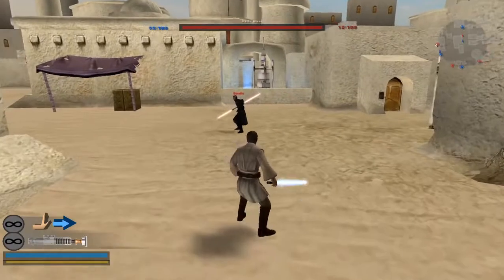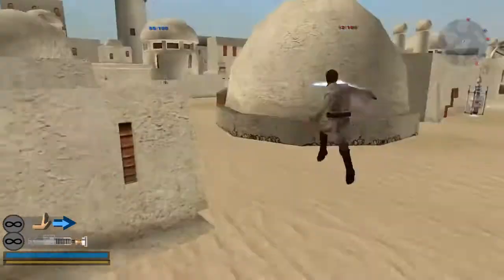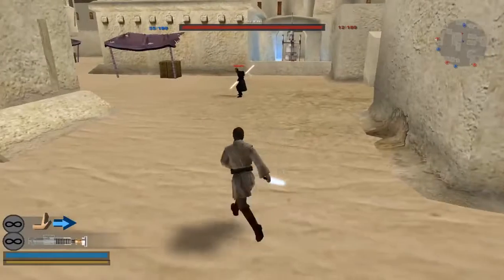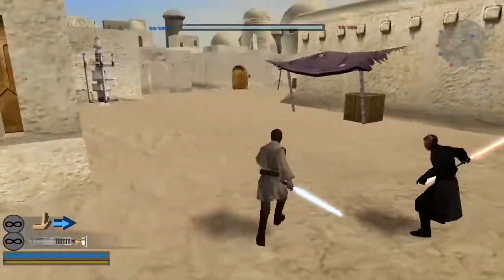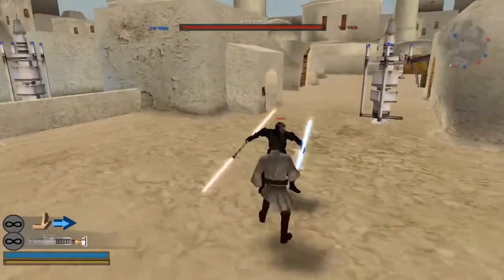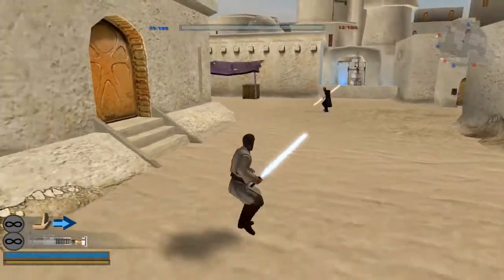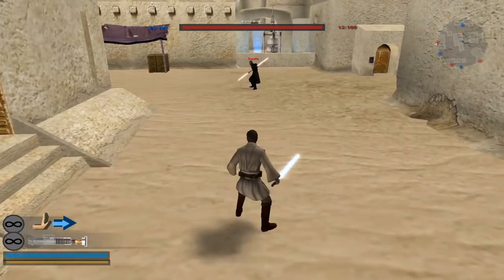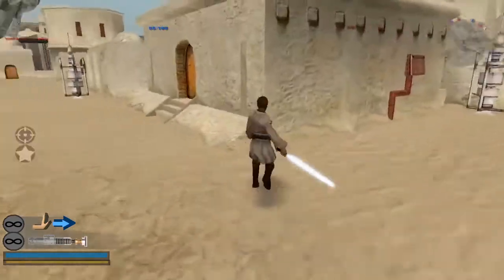The next aerial we're going to look at is Obi-Wan. Obi's is the exact same as Luke's, just the animations make it seem a little bit harder. There's a popular belief that you have to position yourself correctly to get the one-hit — some people think you have to land to the left or behind the enemy. That's just not true. You can do it as long as you land near them, just like Luke's one-hit.